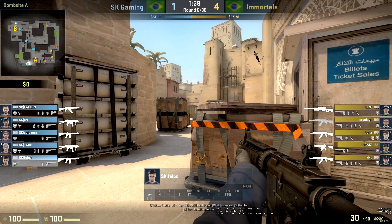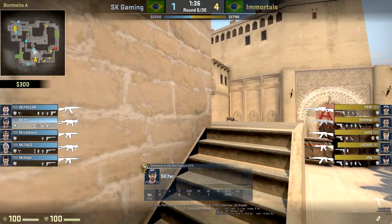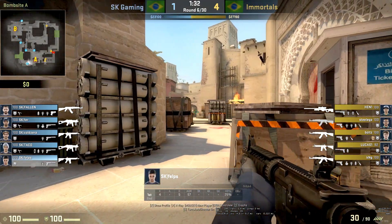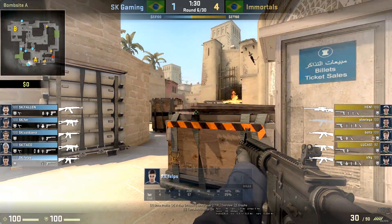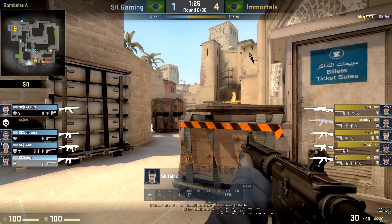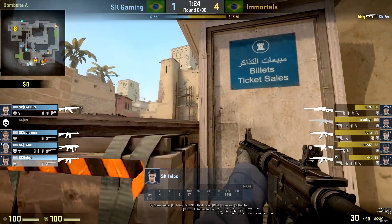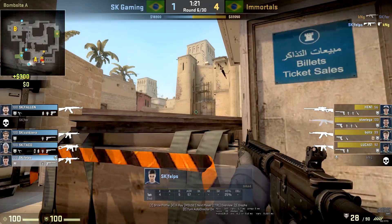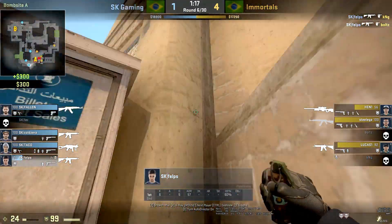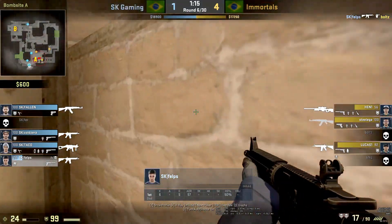This final round is the most common way that SK will play the A site. They'll play a full retake with no one on the actual site itself, only people at stairs and Phelps here in CT. Initially Fer gets caught with one of his nades out - he's about to throw his nade and gets picked off, just bad timing. Now Phelps plays this angle - a very strong angle, a common angle, but still a headshot angle you can use really well. He hits some nice shots and ends up taking the team down, so they're in a 4v3 now - they're happy with this.